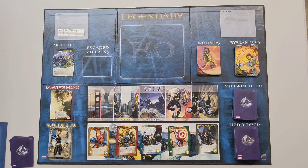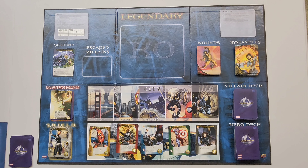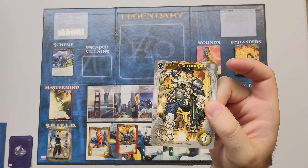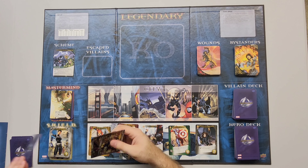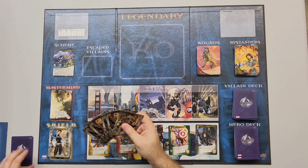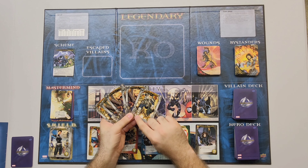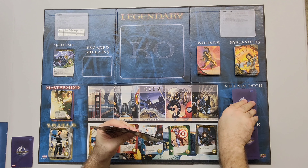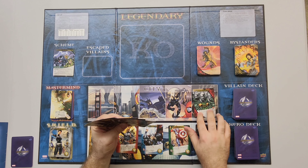I guess I should have started with saying this is a deck building game. So you start with a small deck, and then as you go through, you recruit heroes to build up your deck. You start with eight Shield Agents and four Shield Troopers. You shuffle them up and draw six cards. The stars are your recruitment points, and the little slashes are basically your attack. At the start of your turn, you're going to draw a card from the villain deck, and some of them have abilities called Ambush, which makes it so the ability happens right away.